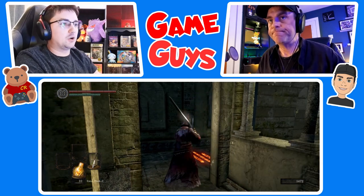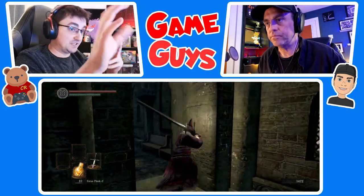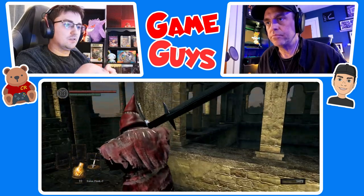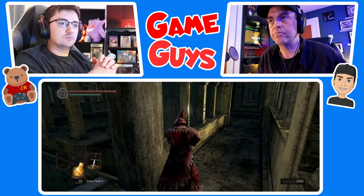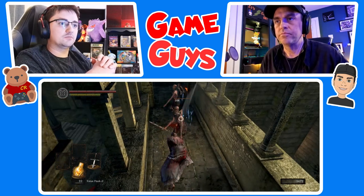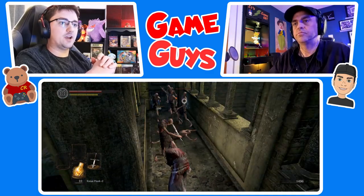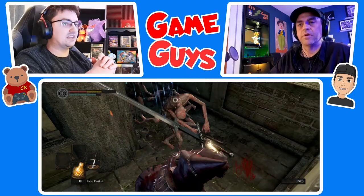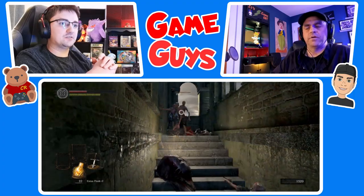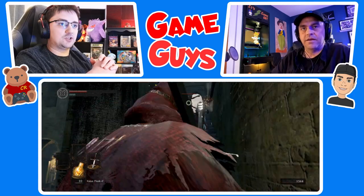So don't even hold down the B button for this next fight. Go forward to bait the enemies in. Thumb off the B button. Wait for the first guy to come in — press R2. Now back up. Press R2. Back up. Left — I said left. Drink estus.